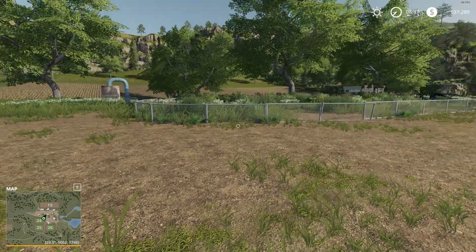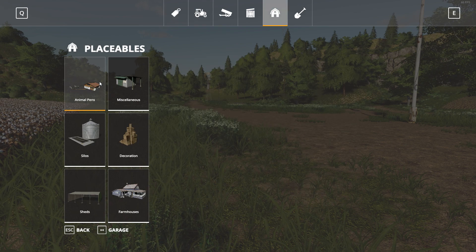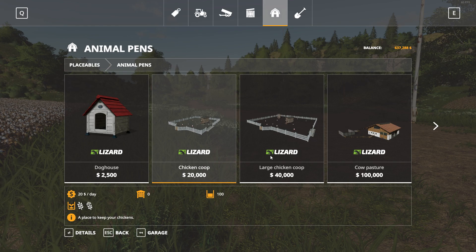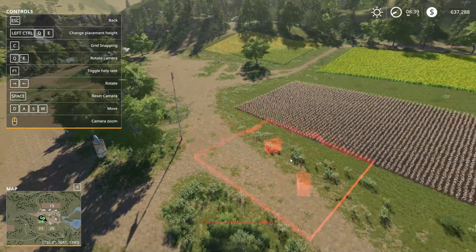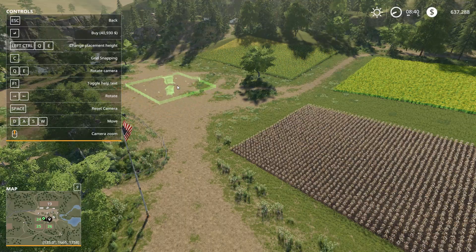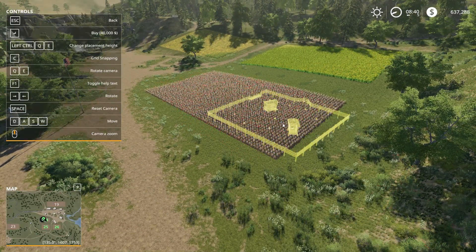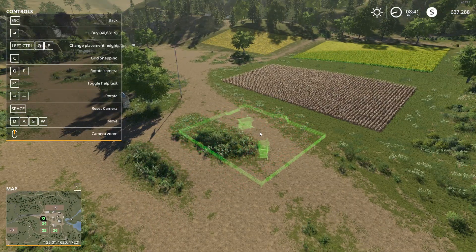The first thing I want to do is place our chicken pen. Go to your store, go over to the placeables, go to the animal pens. We can start off with the small chicken coop or the large chicken coop — the difference is the number of chickens. If you're doing this to be your main farm and you want chickens to be your primary purpose, you might want to go ahead with the large chicken coop, which is what I'm going to do. We've got some areas here that it could work — see it turns green. You could potentially put the chicken coop up there, or if you didn't want to harvest your cotton you could put it here, although I don't recommend that since you've already got fields made.